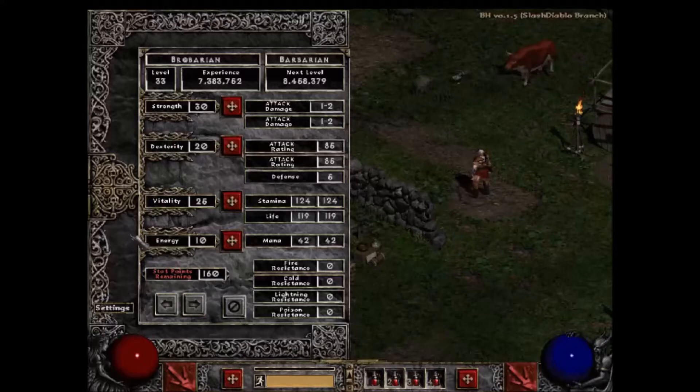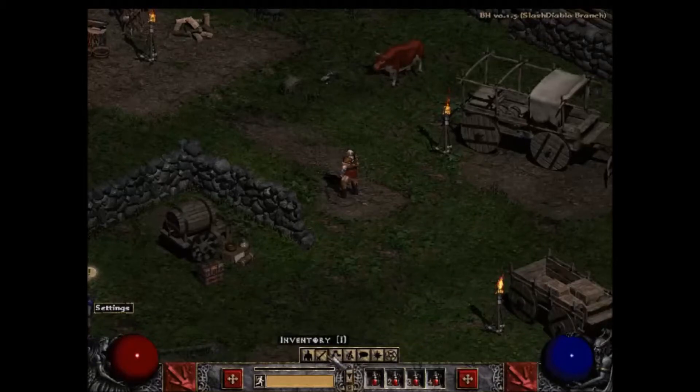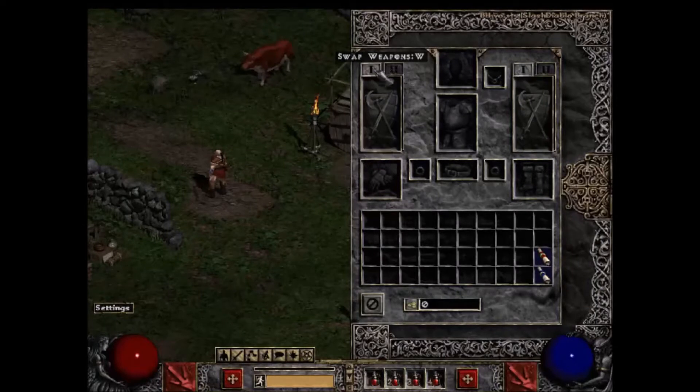The next thing is this little toolbar down here. It lets you open your inventory, check your character, check your skill tree, pull up the mini-map, and the game menu. You don't have to click any of these — they all have hotkeys. Your character's inventory has two different weapon slots, places to put all your different gear, and you can fit items in the 4x10 inventory block below, which is where you store everything you pick up that you're not currently wearing.